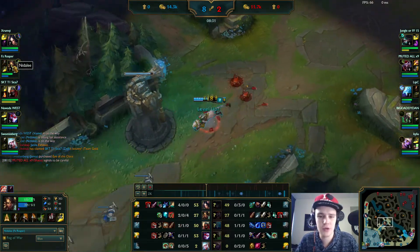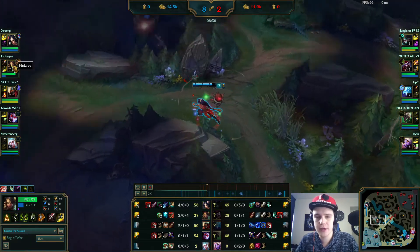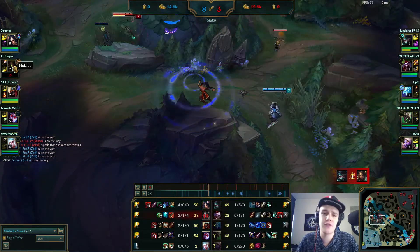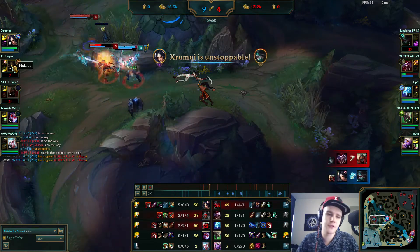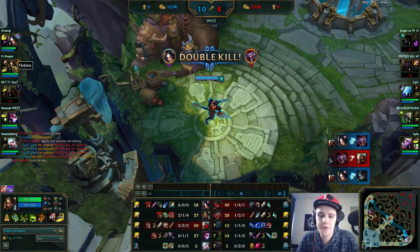I'm just quickly clearing my buff camps back to back, breezed past to get some farm. The unfortunate event here is that Akali actually roamed down — I didn't have any vision over it and I just started my blue buff. As soon as I used my Q and W, I was pretty much done. There's nothing I could do against Akali since she has a lot of base damage, and as soon as she hits level 6 she's able to just one-shot me because I am pretty squishy as Nidalee and I don't have magic resist.